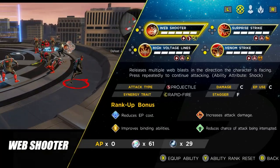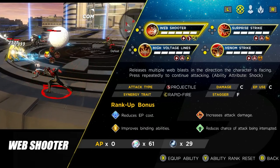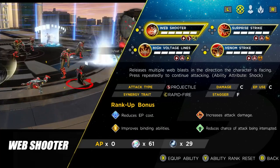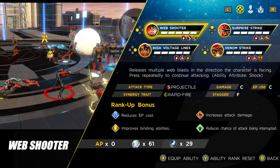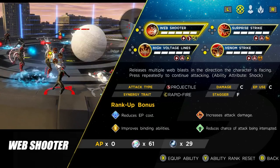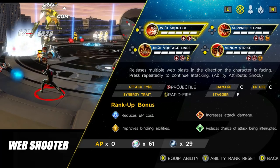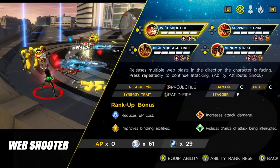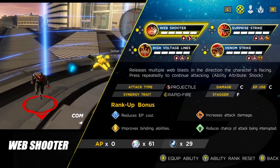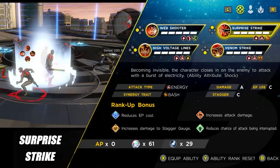The first ability we unlock on Miles is Web Shooter, and it's the one I use least often once the further abilities are unlocked. It's a standard projectile attack with the Rapid Fire synergy trait, meaning you can convert it into Ricochet. I'll only really use it if Miles is low on health and I want to get a finishing blow on a boss at range, but by and large I won't use it because the following skills are just so much more fun.